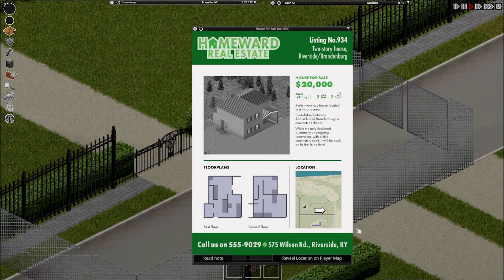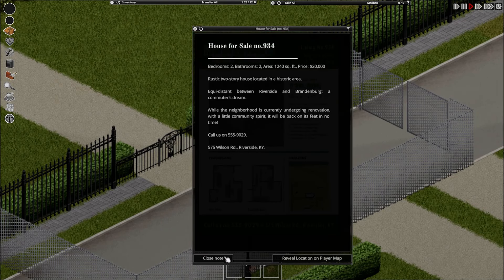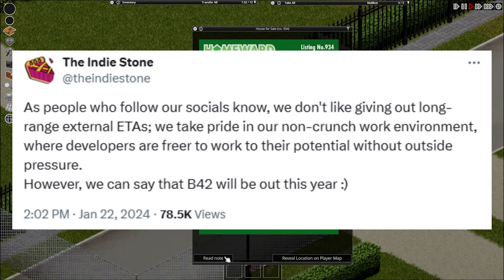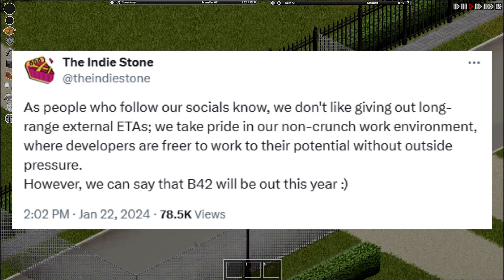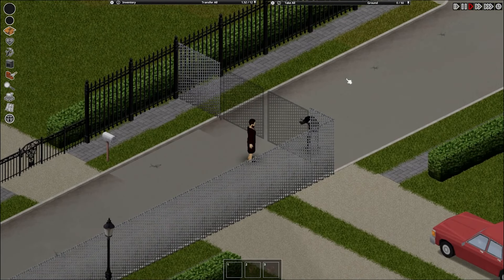Well, that's all the team had for us in this dev blog. It does seem like we're getting super close to an unstable release, which will hopefully be here by the end of the year. IndieStone does have a tweet from earlier this year saying that it's going to be released this year, so if they don't — let's all not play Zomboid for a week. What can I say? We're all addicted.